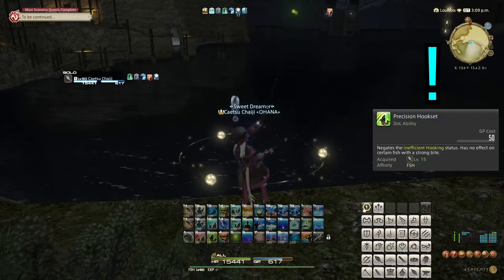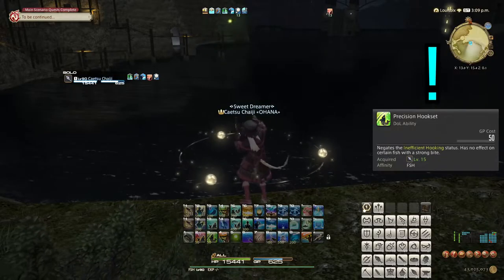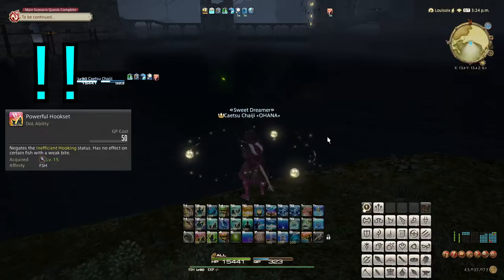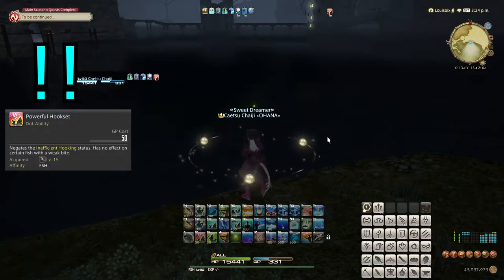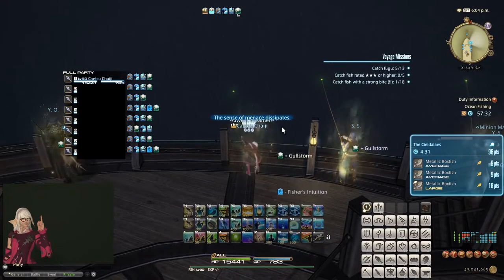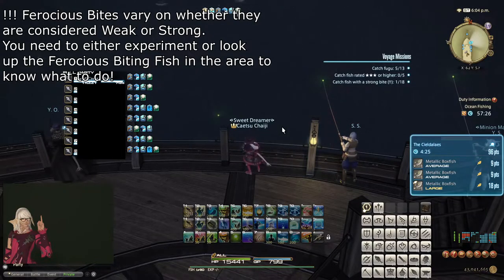The Precision hook set only works on weak bites, indicated by a single exclamation mark, while the Powerful hook set only works on strong bites, indicated by two exclamation marks. A three exclamation mark bite is called a ferocious bite and indicates a big fish is biting. These are special fish and I recommend looking up what hook set to use for these on a case-by-case basis.